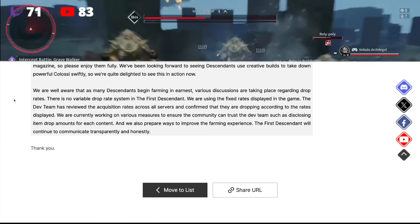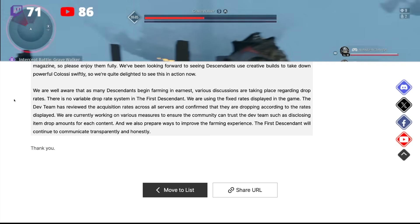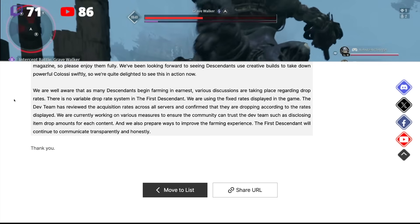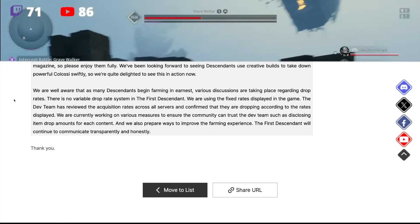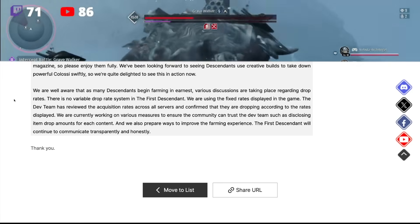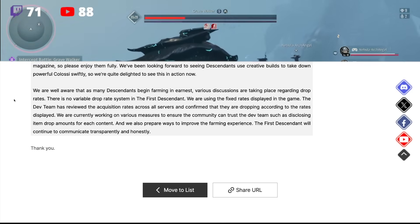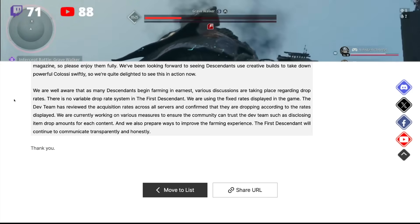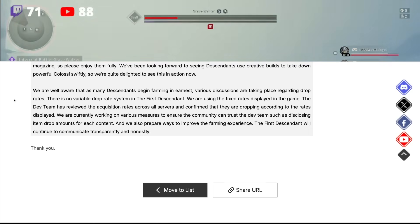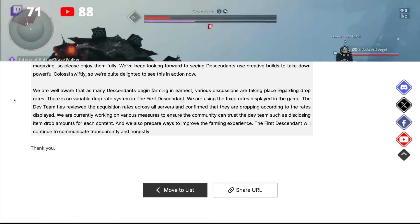The director continues on drop rates: 'We are well aware that as many Descendants begin farming in earnest, various discussions are taking place regarding drop rates. There is no variable drop rate system in the First Descendant — we are using the fixed rates displayed in the game. The dev team has reviewed acquisition rates across all servers and confirmed they are dropping according to the rates displayed. We are currently working on various measures to ensure the community can trust the dev team, such as disclosing item drop amounts for each content.' The First Descendant will continue to communicate transparently and honestly.